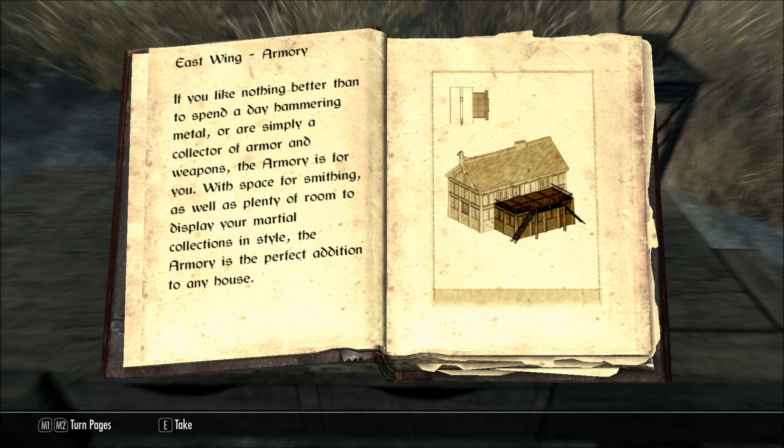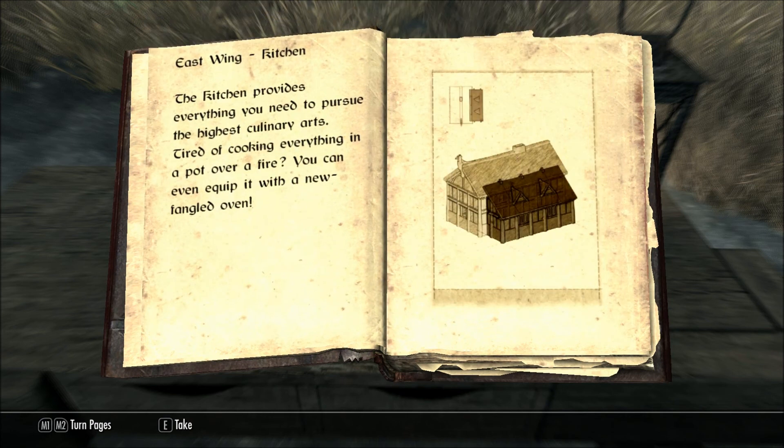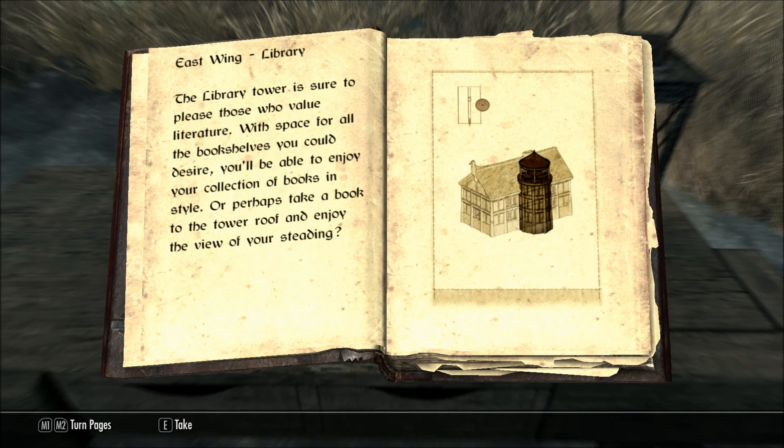East Wing Armory. If you like nothing better than to spend a day hammering metal, or are simply a collector of armor and weapons, the armory is for you. With space for smithing, as well as plenty of room to display your martial collections in style, the armory is the perfect addition to any house. East Wing Kitchen: the kitchen provides everything you need to pursue the highest culinary arts. Tired of cooking everything in a pot over a fire? You can even equip it with a new-fangled oven. East Wing Library: the library tower is sure to please those who value literature. With space for all the bookshelves you could desire, you'll be able to enjoy your collection of books in style. Or perhaps take a book to the tower roof and enjoy the view of your studying.